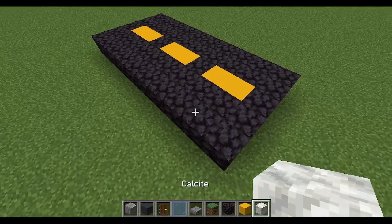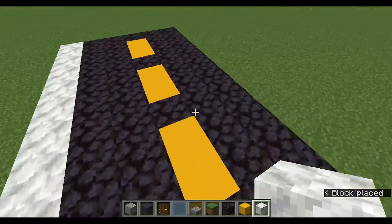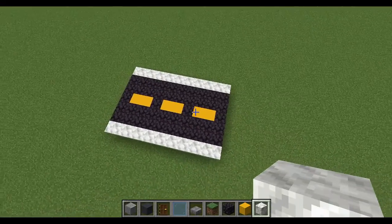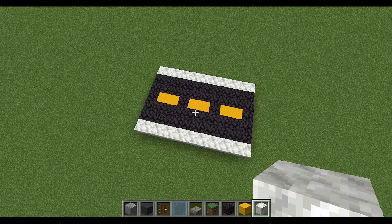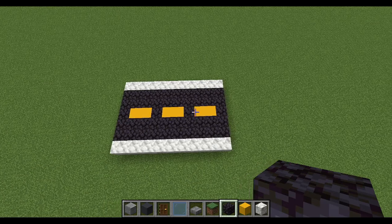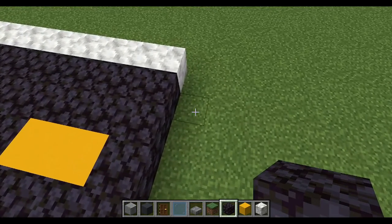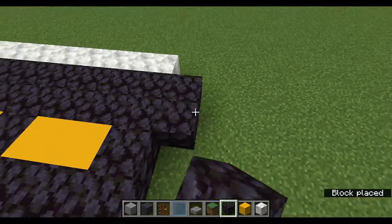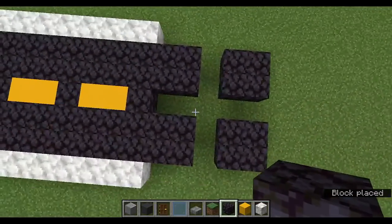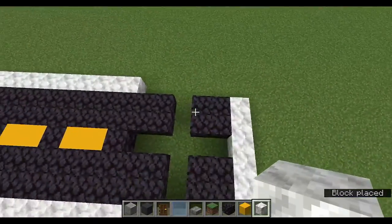There are also sidewalks along the roads, so make sure to make the sidewalks. The road can't just be straight — there have to be some turns. Let's make the turns. To make the road turn, make a 2 by 2 square on each side until you see a plus shape. You can also add the sidewalk to cover this area.